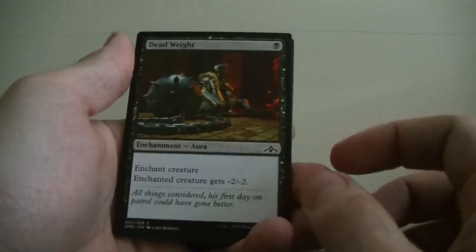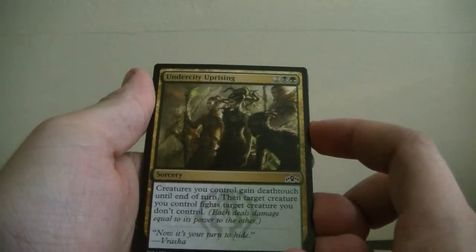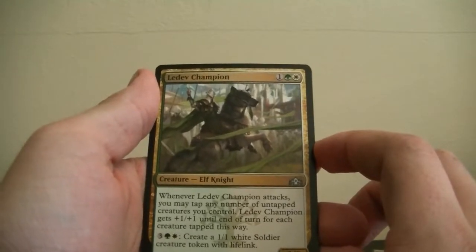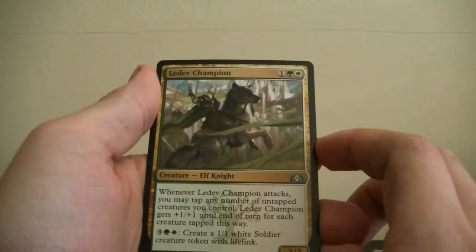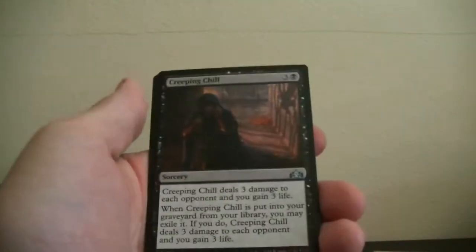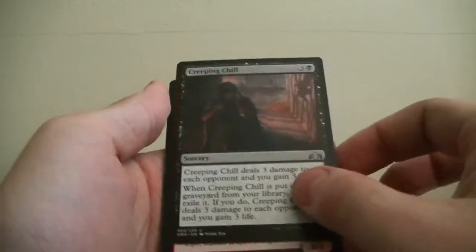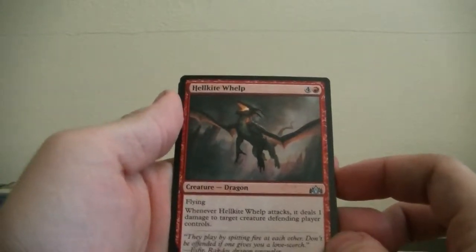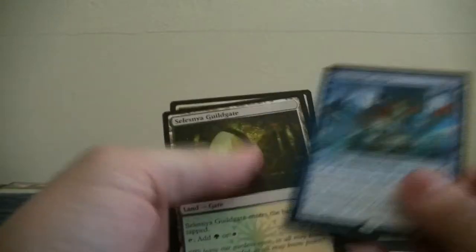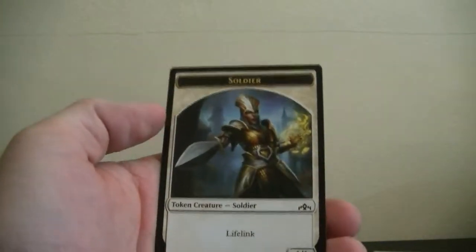Dead Weight — Enchant Creature; enchanted creature gets minus 2 minus 2. Undercity Uprising — creatures you control gain deathtouch until end of turn, target creature you control fights target creature you don't control. Elf Knight — Ledev Champion — whenever this card attacks you may tap untapped creatures you control and this card gets plus 1 plus 1 till end of turn. Creeping Chill — deals 3 damage, you gain 3 life. Hellkite Whelp — deals damage. Omni Spell Adept — that's my gold card. And then a green-white multi and another soldier.